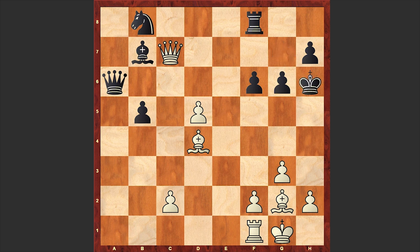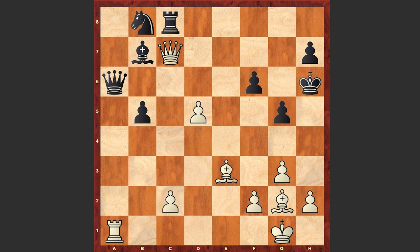Qc7 check, Kh6. Rook a1 — and now where is the queen going to go? Black decided to counterattack white's queen, but by making two more moves Fischer forced the resignation. Can you find his next moves? Fischer first announced a check from e3, and after black's g5 response played bxg5 and forced the resignation.